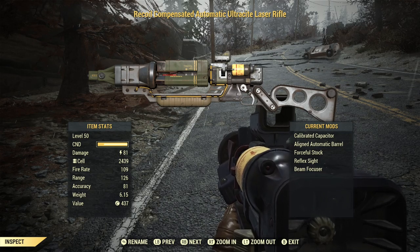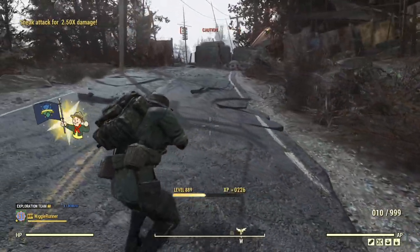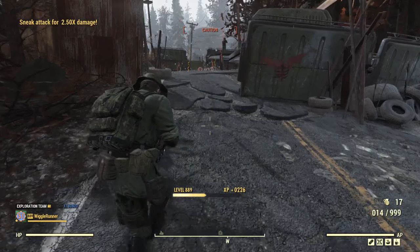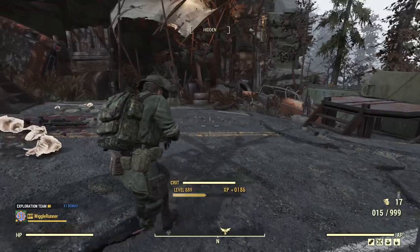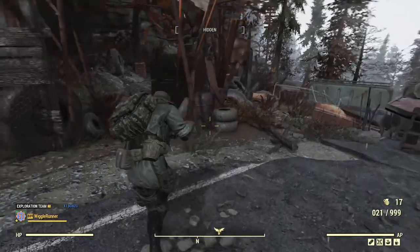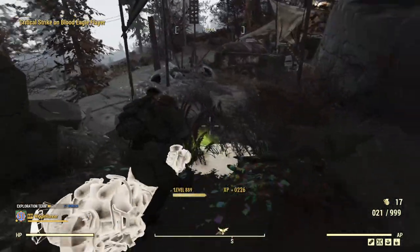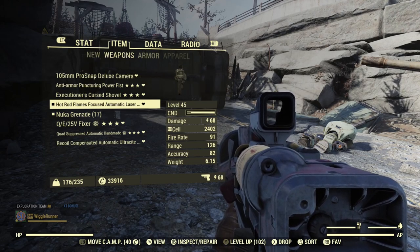Next up is the Ultrasight laser. You can see it is also non-legendary and modded the exact same way. Just like the regular laser, it has pretty much no recoil and excellent hipfire accuracy. It does have a different color beam, which I kind of like — that's pretty much the only way to tell them apart visually, unless you put a skin on one. They both do really well. I do like the faster fire rate on the Ultrasight. Let's see how they do against something tougher.